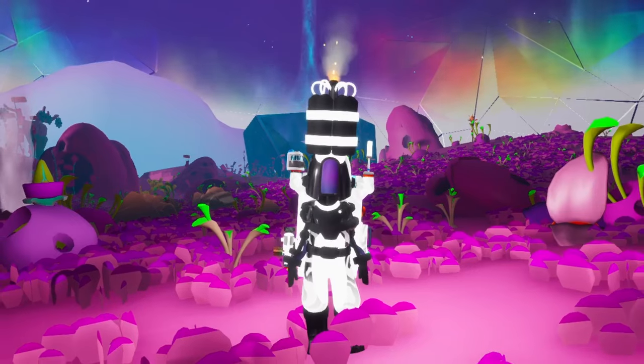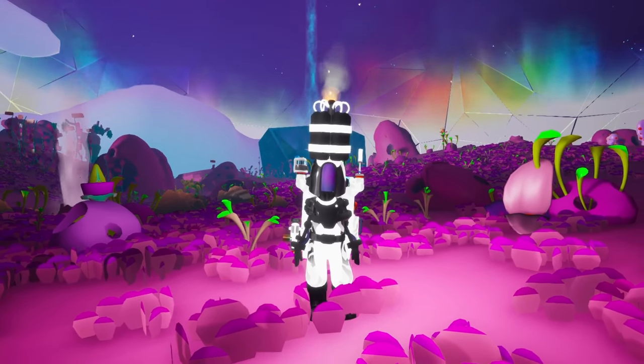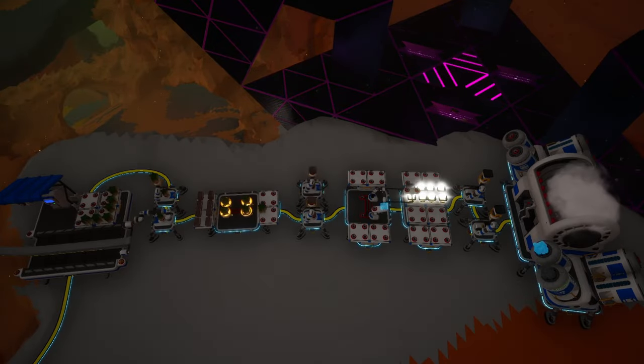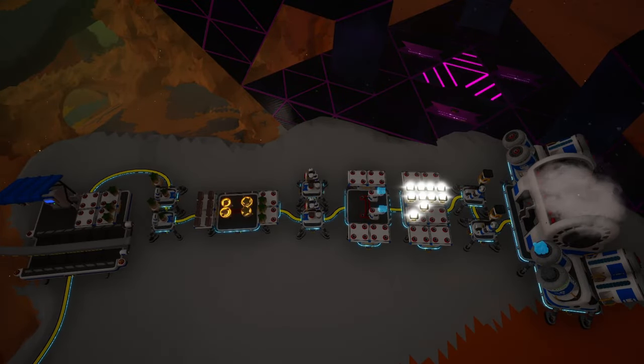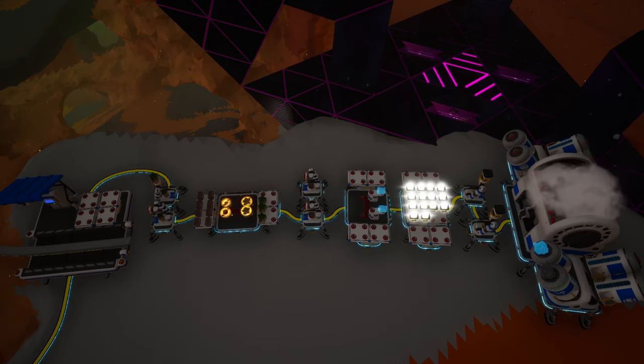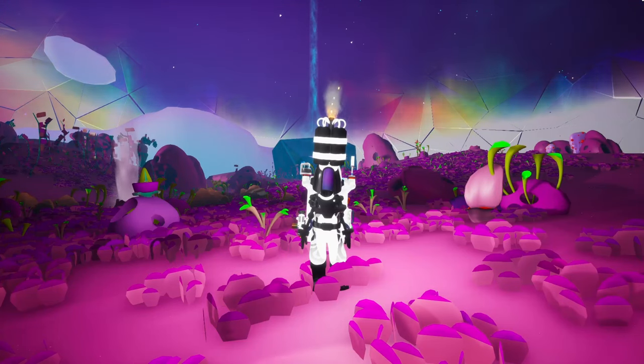However, there is a tungsten scrap farm that you can build, and we're going to do that on the channel probably in the next couple of weeks. That would be a scrap farm where you use tungsten to get scrap without needing any soil — all you basically need is power, a couple auto-extractors, and a train. But yeah, we'll talk about that in the next weeks.